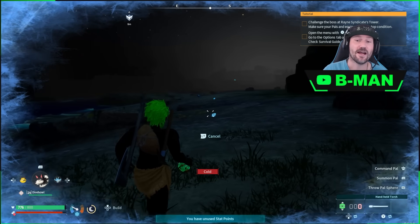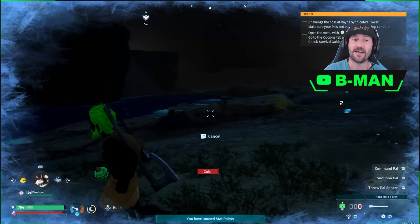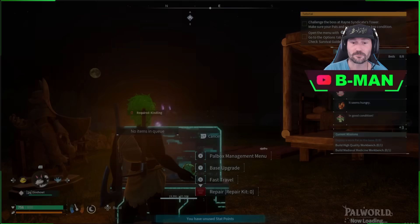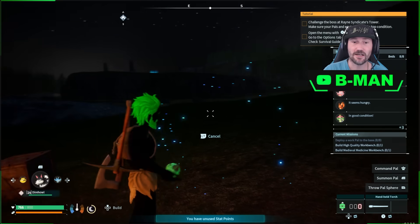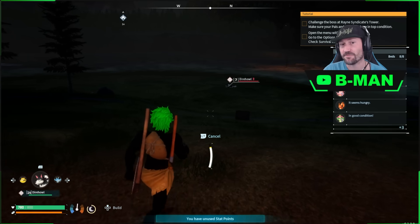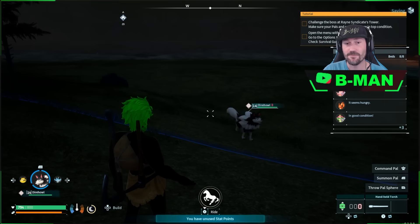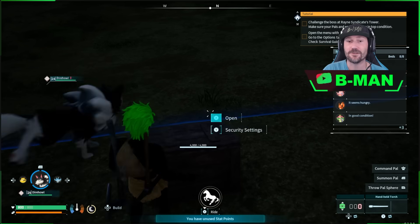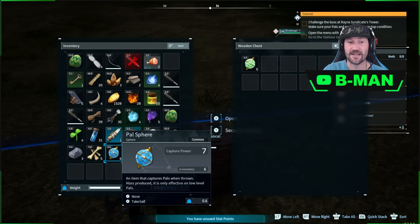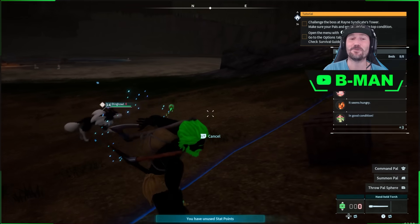If you don't have your pet out and you call out your pet, it will actually use up the ball in your hand. If we call out our pet you'll see it uses the ball in our hand. We now have nothing in our hands and can't throw. All we need to do is go back to our balls in our storage, equip them, drop them back into the case, and we have the glitch again.